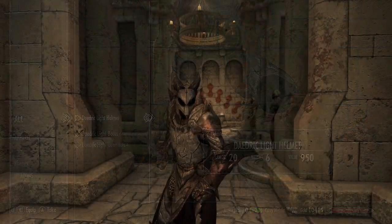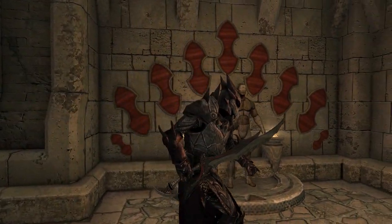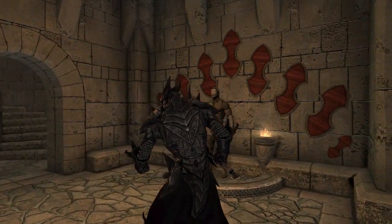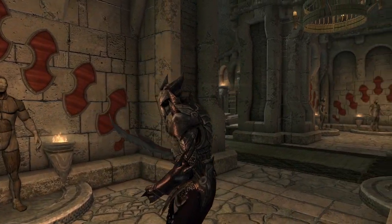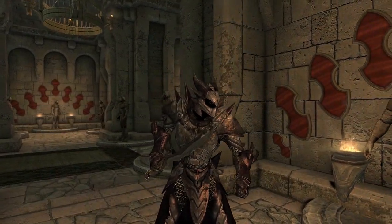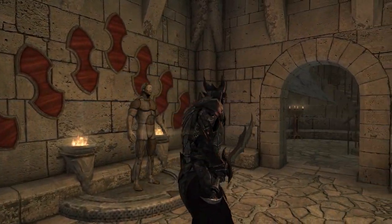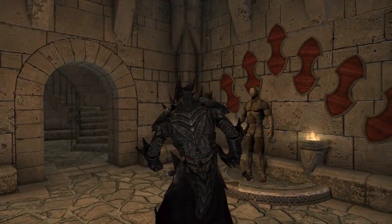So that is the Daedric light armor, and here you can see it worn on the character — it looks very cool. With the Daedric weapons having red inlays, it won't necessarily look the best paired together, but I think it's nice to have the option. Just like we have with dragonbone and dragonscale armor — a heavy dragon option and a light option — having a heavy Daedric and a light Daedric is honestly a very nice thing to have, especially because that hasn't really been a thing in this game.